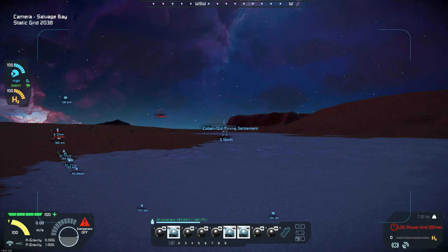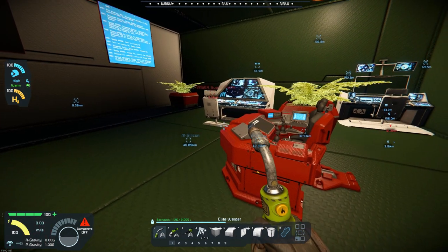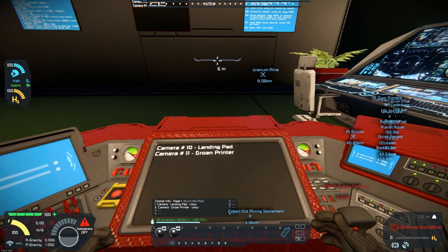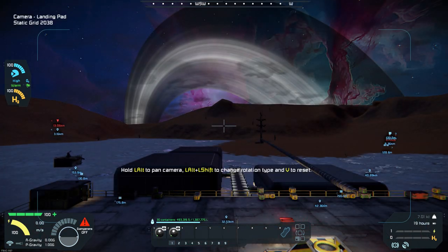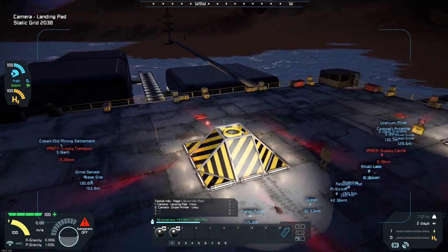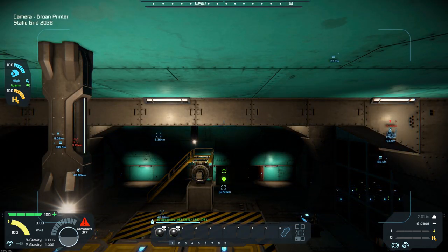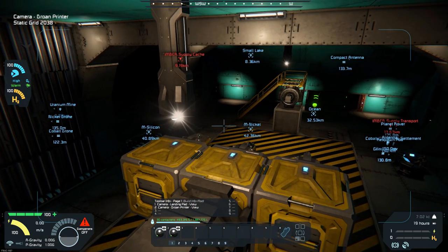Let me get back out of here. Then we'll go over to this control seat, which has the last two cameras and has the ability to put more cameras in. We've got the landing pad and the drone printer up over here. Camera ten is looking out over the landing pad for the ships to come in to pick up cargo. Camera eleven is the drone printer room, and if we look down, we can see the printer right here.